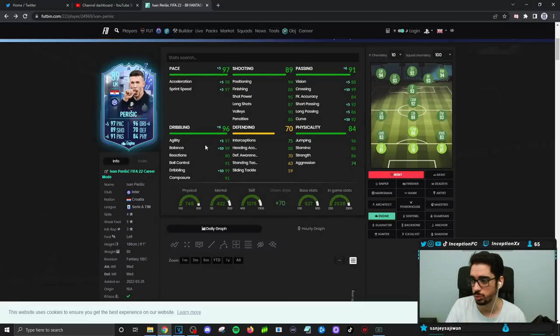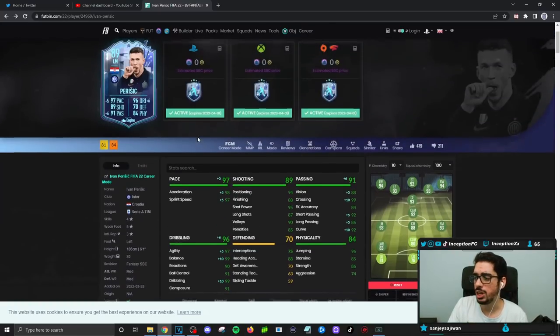I actually enjoyed using the card. As an SBC, a card with a five star weak foot and 95 shot power to compensate for the lower finishing is a very important thing. The two main weaknesses depending on where you play him: stamina at 85 — it's usually nice to cut off at 87-88 — and the finishing. You don't really want to take long shots often, though he can score them from time to time. He's not that type of card; he's not going to be like a Lionel Messi.